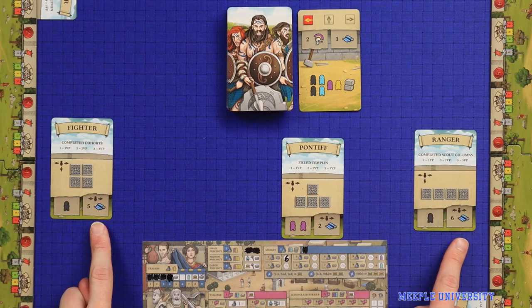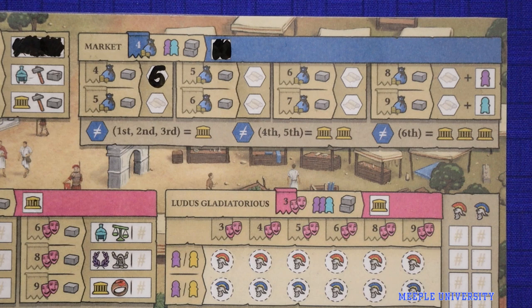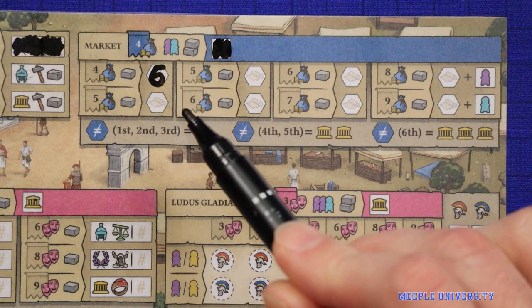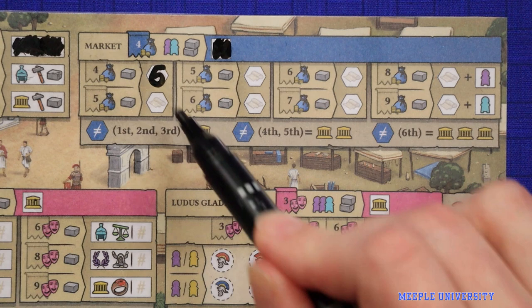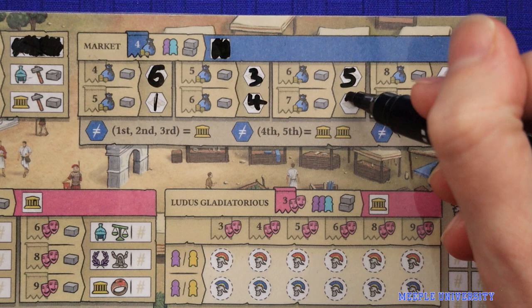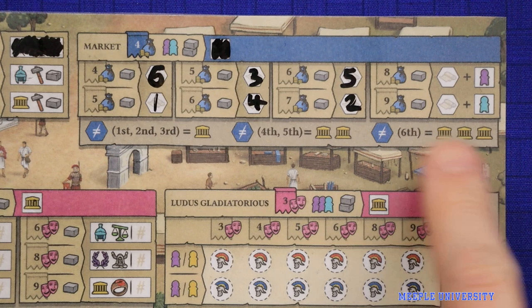You do not need to fill these in a specific order as long as you meet the prerequisites. If this is a new type of goods you didn't previously have, you gain renown points based on the total number of types of goods you have. Your first, second and third unique goods types each give you one renown point; your fourth and fifth give two points each; and your sixth gives three points — a total of ten renown points for getting every type into your market.